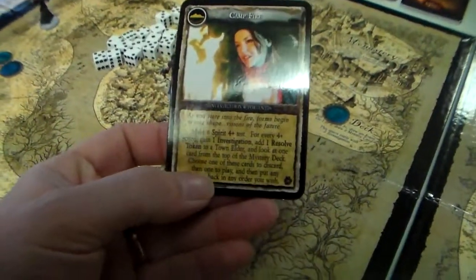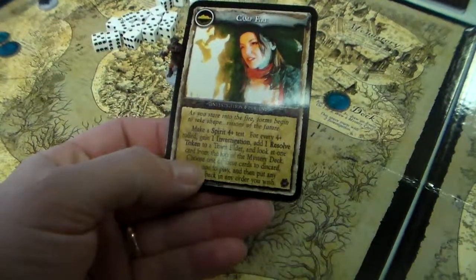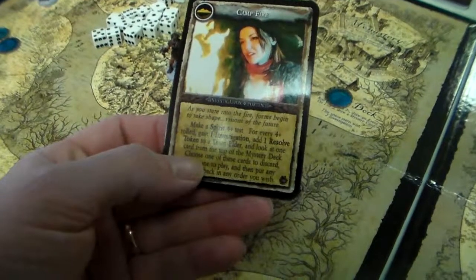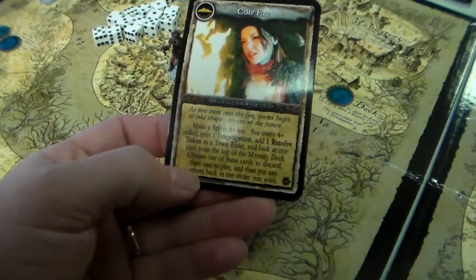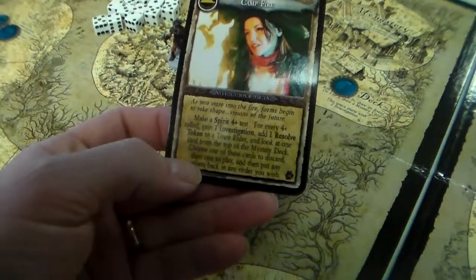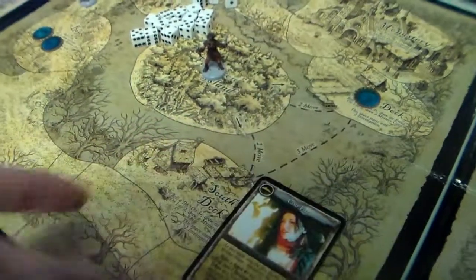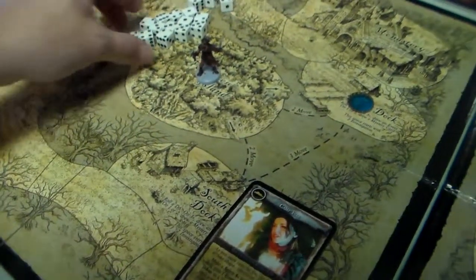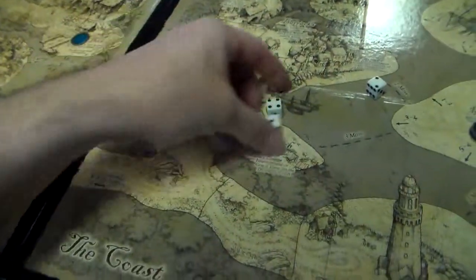The location encounter is Campfire. Make a spirit 4-plus test; for every 4-plus gain 1 investigation, add 1 resolve token to a town elder, and look at 1 card from the top of the mystery deck. Let's make our spirit test — spirit is 4. We only got 1 success, so we gain 1 investigation.